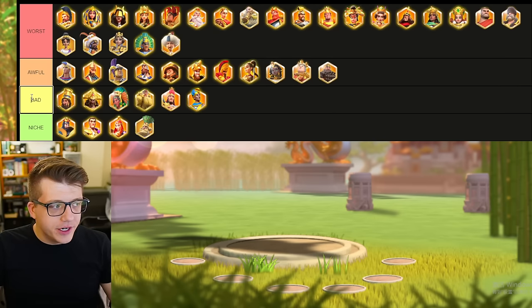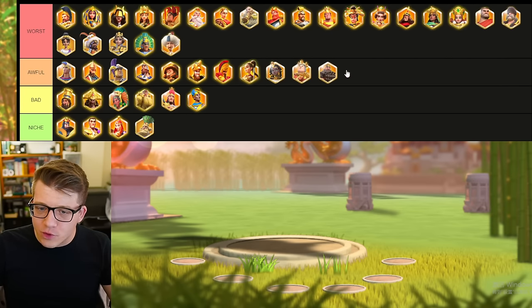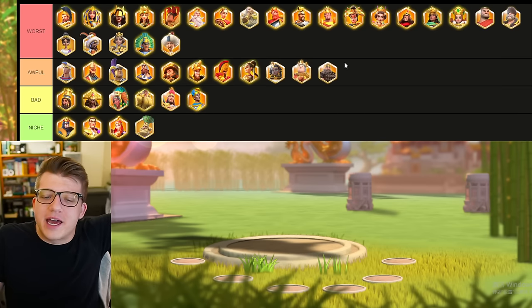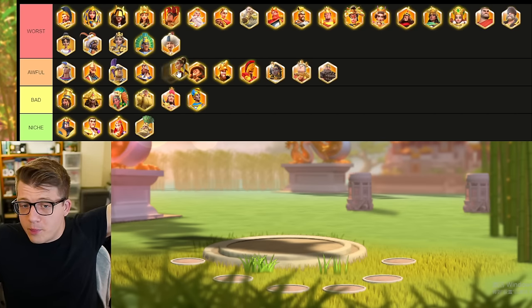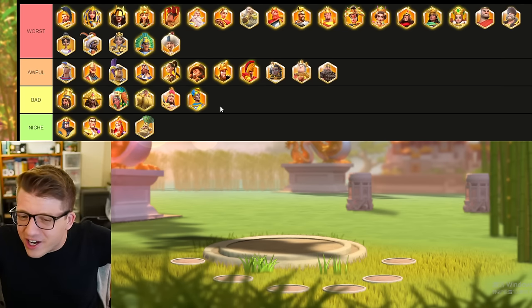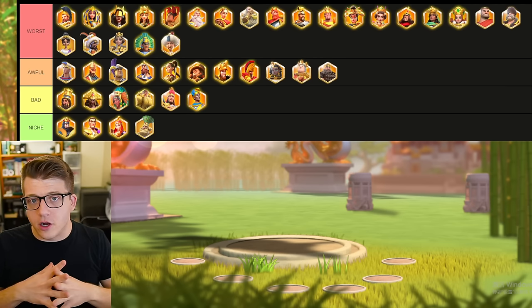We could add another tier to differentiate commanders like Chandragupta from a gold key commander. The top row I'm pretty set on — they're awful investments. The commanders in the second tier are still not a place you should spend your sculptures, but they are technically slightly better than a gold key commander. Some of them do deserve to be in the same category, some don't — but still trash.